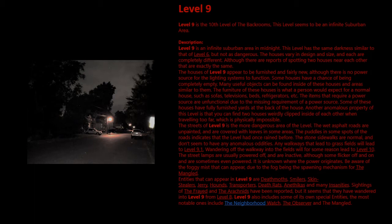Level 9 is an infinite suburban area set at midnight. This level has the same darkness similar to that of Level 6, but not as dangerous. The houses vary in design and size, and each are completely different, although there are reports of spotting two houses near each other that are exactly the same. The houses of Level 9 appear to be furnished and fairly new, although there is no power source for the lighting systems to function.